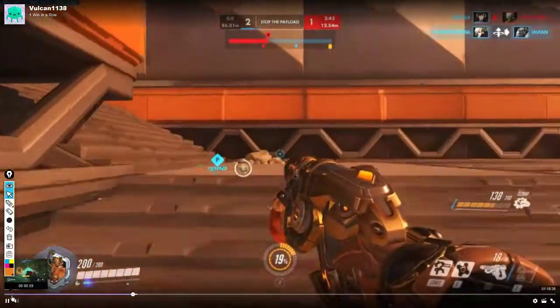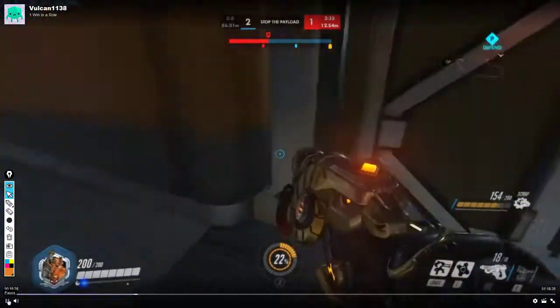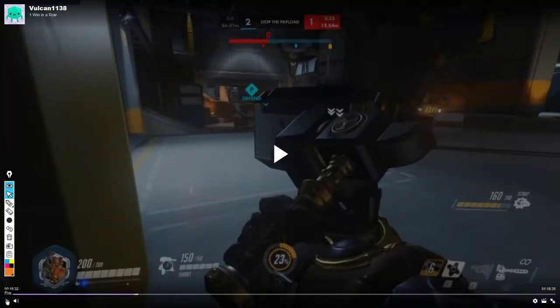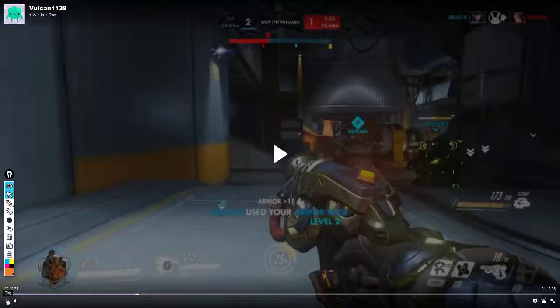This is where you put the turret in what I consider a questionable spot, and then you back off even further. Look — the payload is on the other side of all this stuff, so your turret has basically no line of sight on the payload. Your team — there's one, there's one, there's Orisa — they're all on the other side of this stuff too. Your turret is way back here. I question that placement.